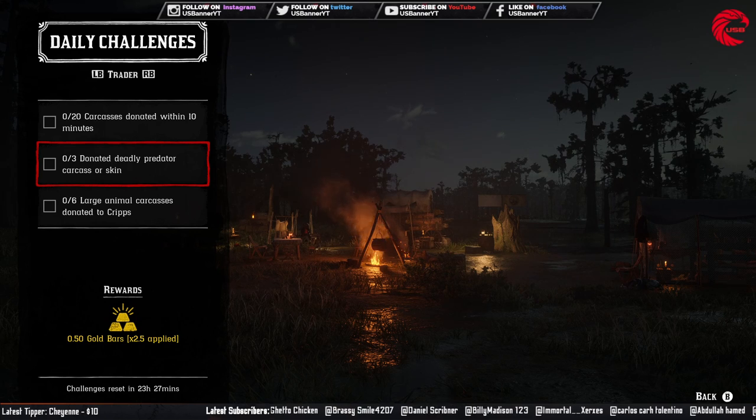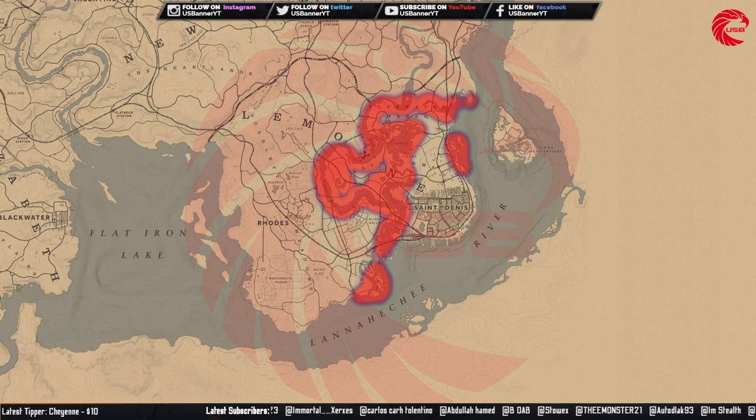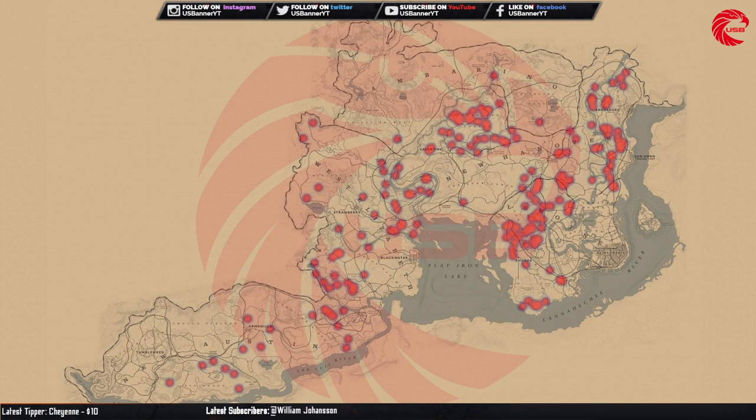After that, donate 3 deadly predator carcasses or skins to camp — I prefer alligators. Here is the location for alligators in Red Dead Online: go to Lagras, kill 3 alligators, take their skins to camp, and donate them. Then donate 6 large animal carcasses to camp — I prefer bucks and deer. The best location is beside Little Creek River in Strawberry, where you can find around 50 bucks and deer. Get 6, put them in your hunting wagon, and take them to camp — you can carry 5 in the wagon and one more on your horse.